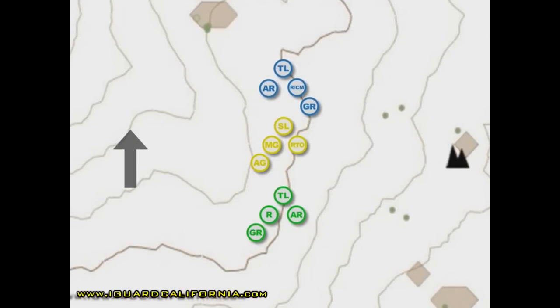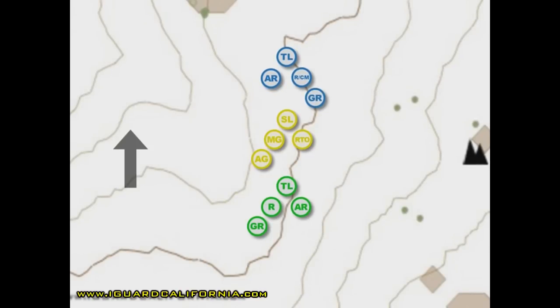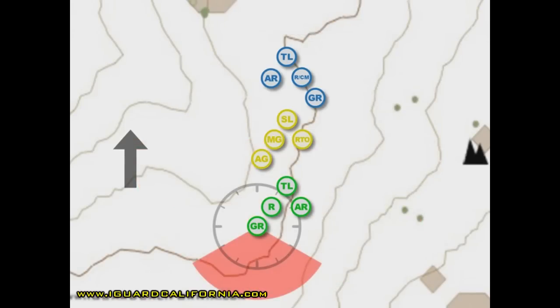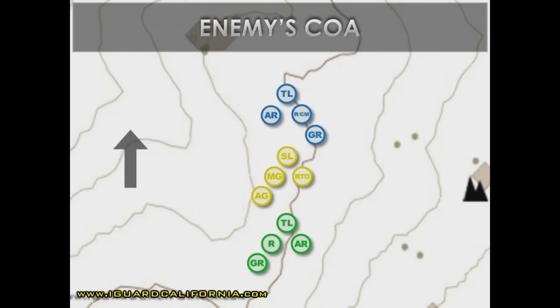The squad leader gives the hand and arm signal to halt, assumes a good short halt posture, and ensures the rest of his element does the same. The trail fireteam leader is responsible for security from the 3 o'clock through 6 o'clock to the 9 o'clock, and ensures his grenadier is pulling rear security from the 4 o'clock to the 8 o'clock. The squad leader determines where to place the machine gun team based on METTC analysis, the enemy's most likely avenue of approach, and the enemy's most probable course of action.